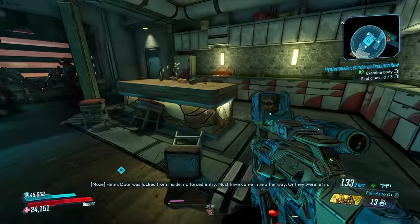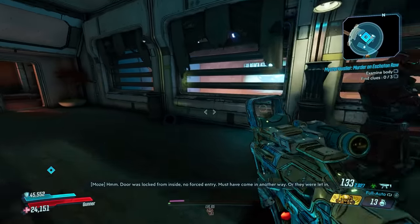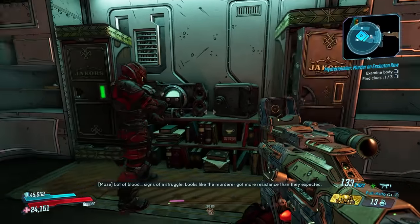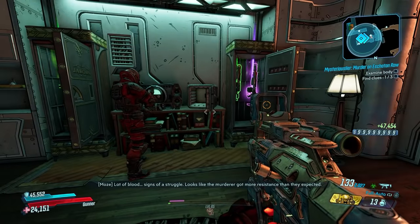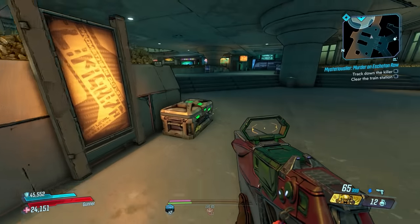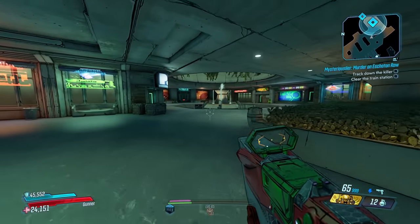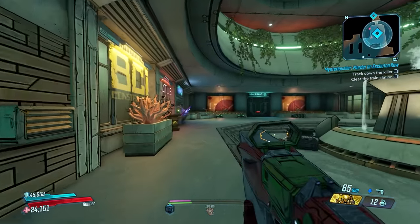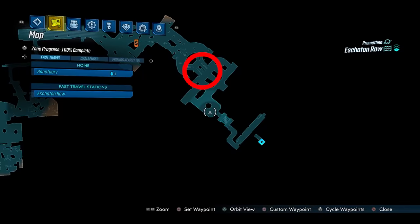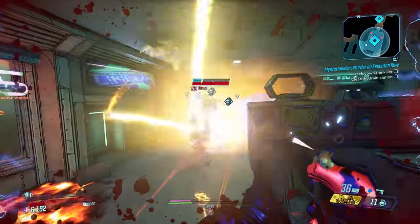The Revolter can be obtained by doing the first Ava murder mystery mission set on Promethea. You do need DLC 6 in order to get that. Go to Ava's quarters in Sanctuary to begin this mission. At the end of the mission you have to fight Sumo. Killing him will give you a 30% chance at this drop. He appears from this door every single time, and you can start the farm from this location after you complete this mission the first time.